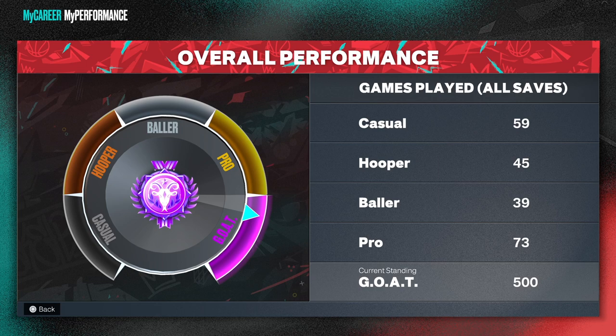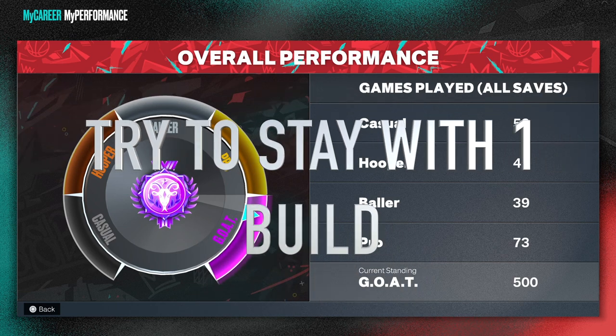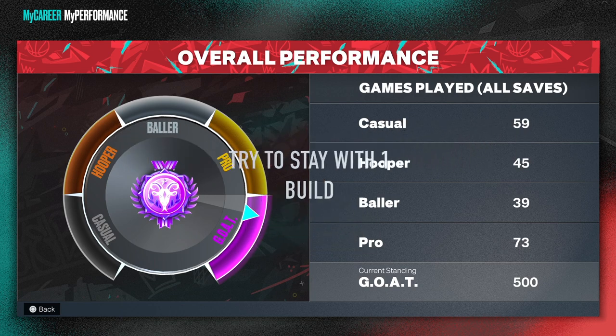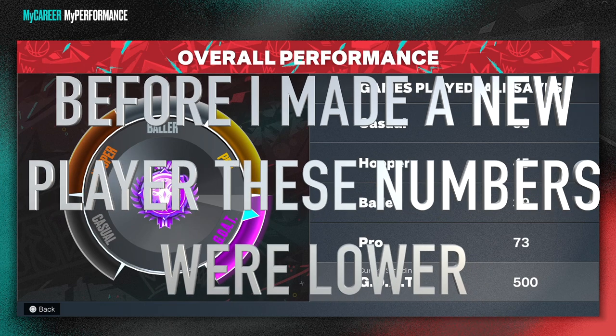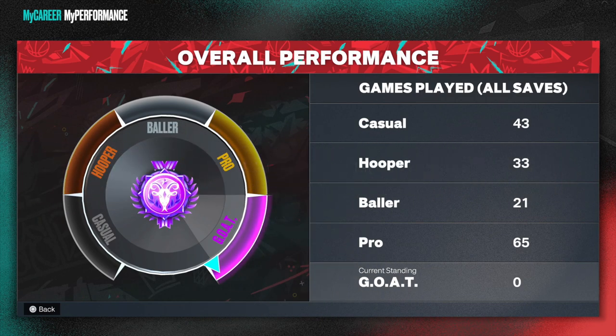Now I will say that when you make a new player, these numbers start to go up because you start back at casual. I made a couple more players, so I actually spent less time in casual, Hooper, Baller, and Pro. Here's a screenshot: 43 in casual, 33 in Hooper, 21 in Baller, 65 in Pro. If we do quick math on that, that's about 162 games. It took me 162 games before I got to the GOAT level. You can do this real easy, guys.